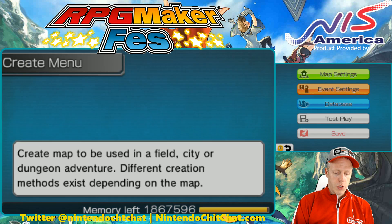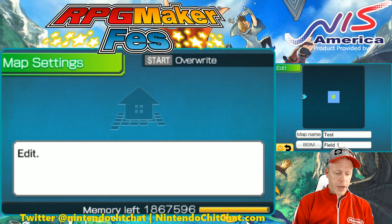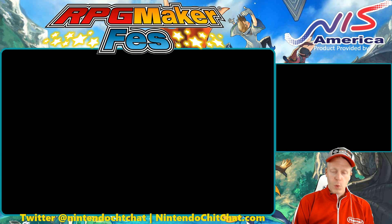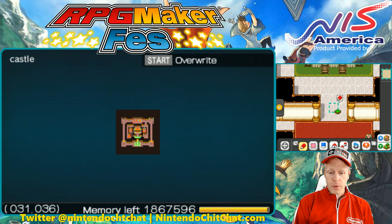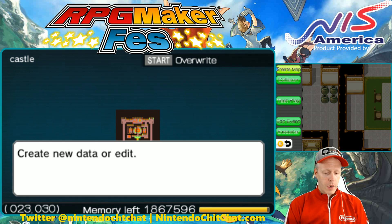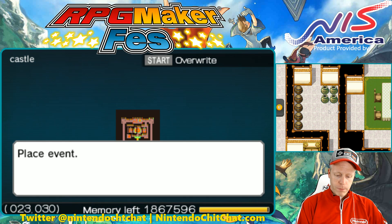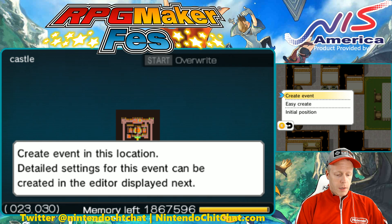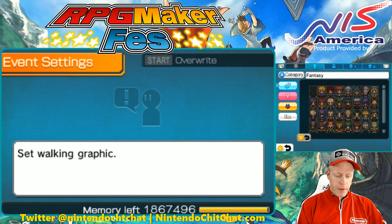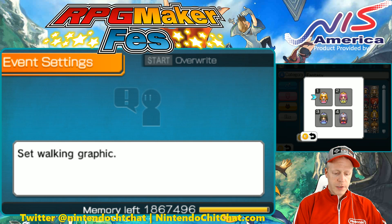Let's go to our castle today. We'll put a little character in here that actually gives you this spell. So we're going to have him be in this corridor right here. I'm going to hit the B button, choose Edit Event, place the event there. We're going to do Create Event, choose a graphic — who should give us this spell? Maybe like a princess or something.